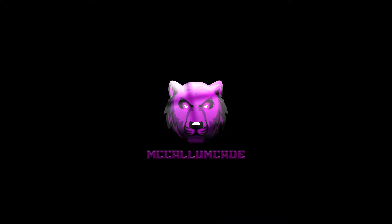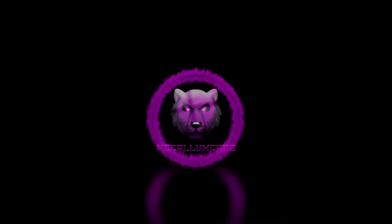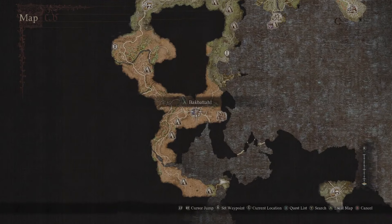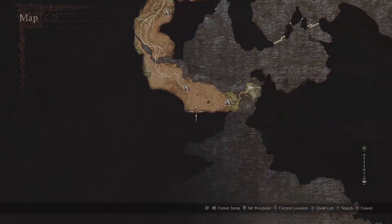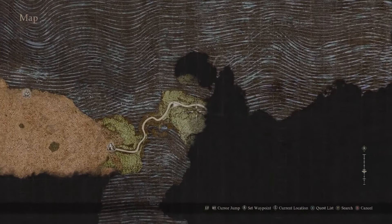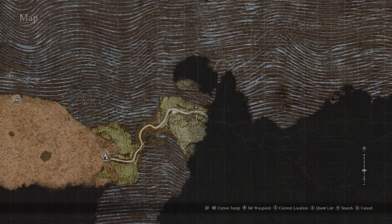There are two different ways you can unlock dwarven smithing. One is actually by going through the magic archer questline to unlock the magic archer vocation and help out the magic archer's husband get to a certain location. If you haven't done this before, you want to make your way to the exact location shown here — essentially one of the entrances to the volcanic island area.